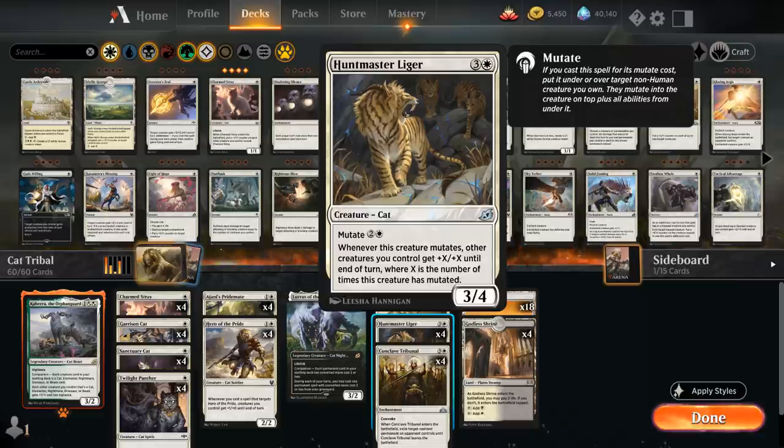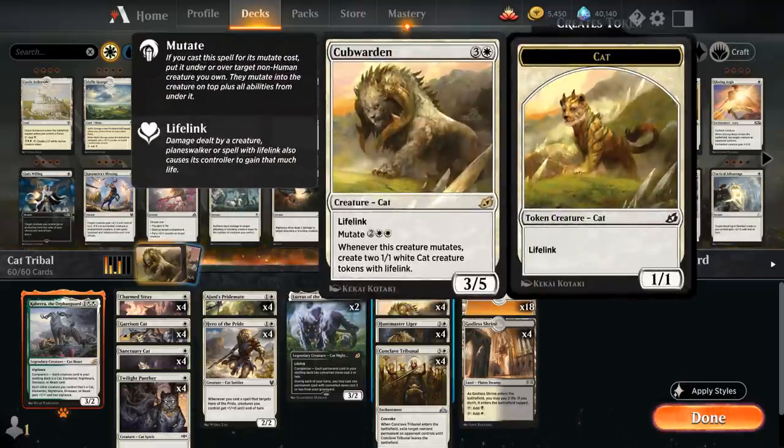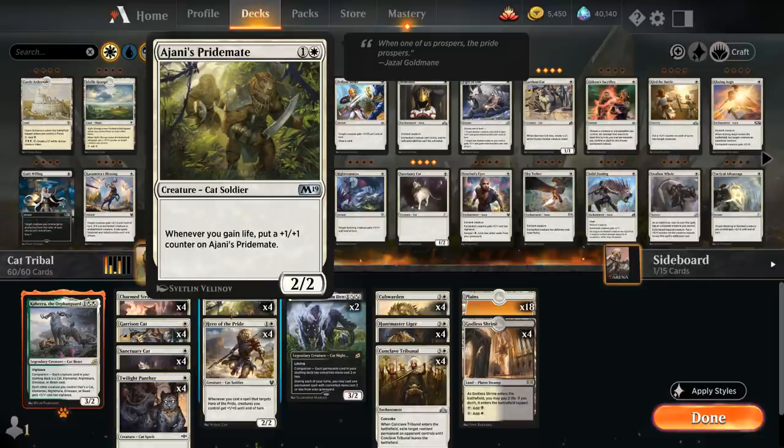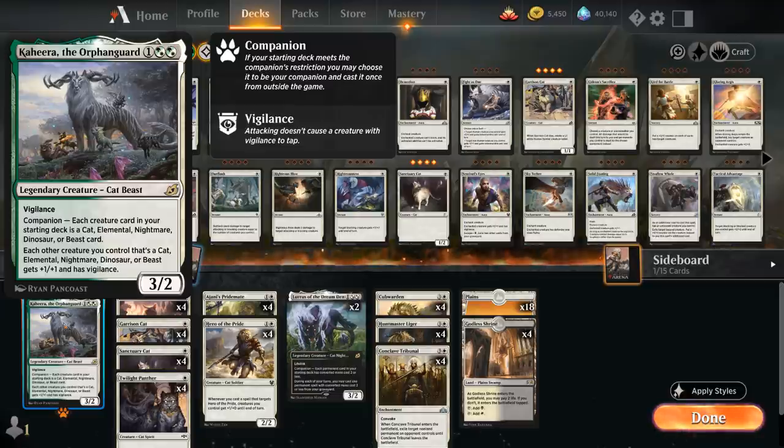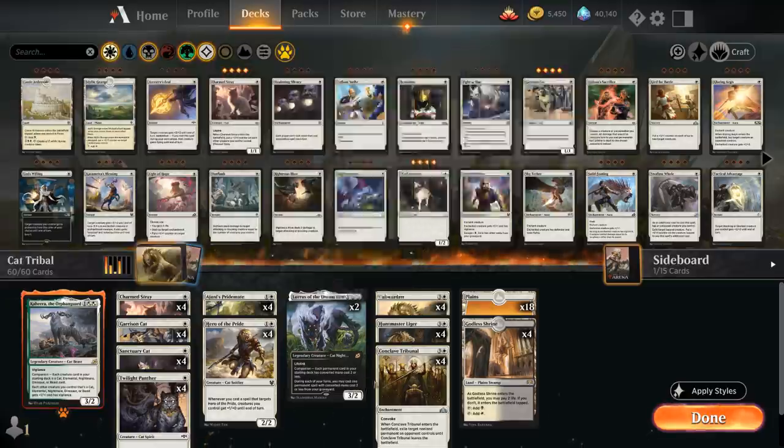I even had a game where I mutated the Liger for the third time, so all my creatures got plus nine plus nine, which definitely won me the game. That synergizes nicely with the Cub Warden — a four mana 3/5 lifelinking cat that we can mutate for two and double white. Whenever this creature mutates, we make two 1/1 white cat tokens with lifelink. Those synergize nicely with the go-wide theme, the anthem effects from the Liger and Kahira, and the lifelinkers play well with Jani's Pride Mate. Last but not least, we have the full playset of Conclave Tribunal as our main removal spell, which we can Convoke. Tribunal's Convoke synergizes nicely with the vigilance Kahira grants — we can attack and then in our second main phase still tap all those vigilant creatures to help pay for the Convoke cost.